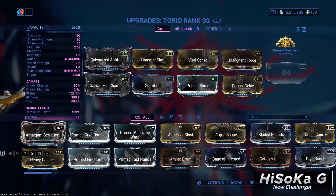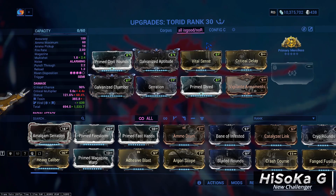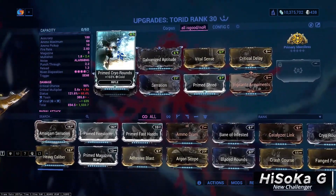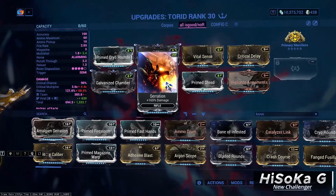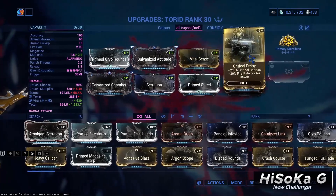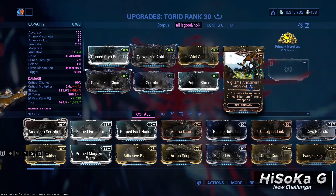The other build is for all other mobs — I use Viral Elemental in this build: Primed Cryo Rounds, Galvanized Aptitude and Chamber, Serration, Primed Shred, Vital Sense, Critical Delay, and Vigilante Armaments for more multi-shot. For Arcane I use Primary Merciless for 360% damage at 12 stacks and 30% reload speed.